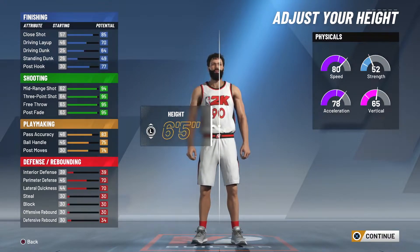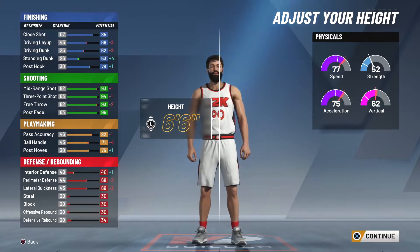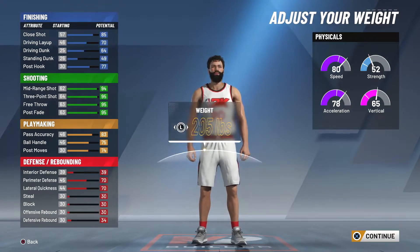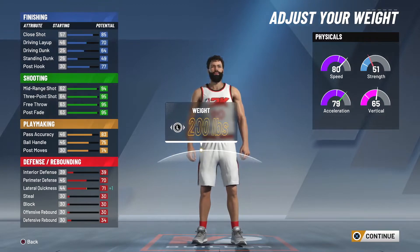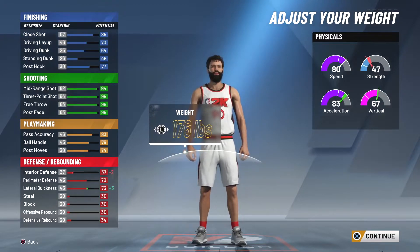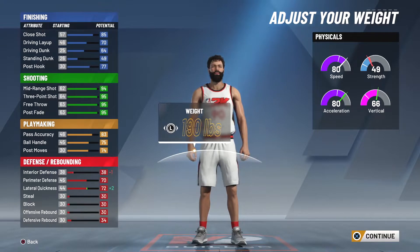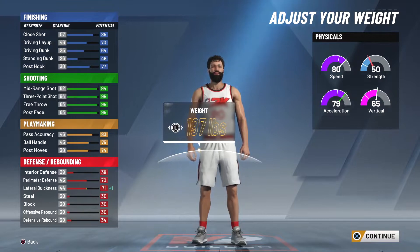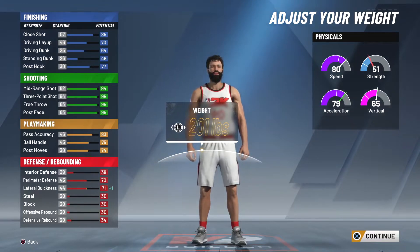For height, I would say 6.5. The reason I went with the pretty high post hook was simply to get those finishing badges up, so that'll help you out. You do get 70 driving layup — not too bad. With perimeter defense at 70, you're not going to be atrocious but you're still going to be kind of bad. However, your acceleration can go up to 79 depending on what you make your weight.